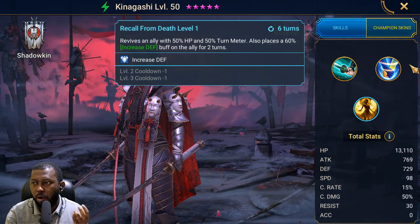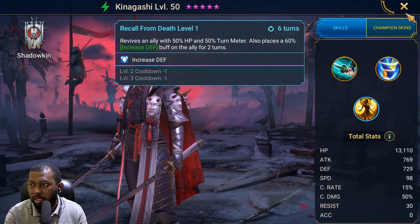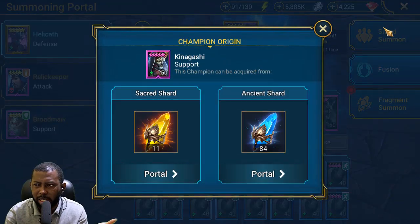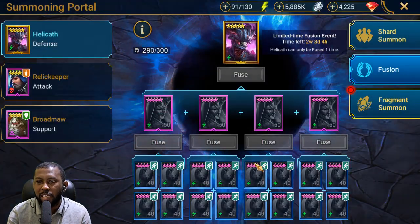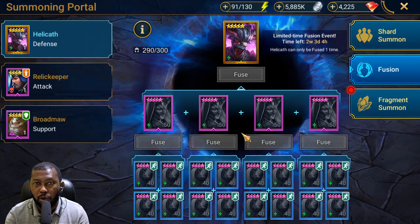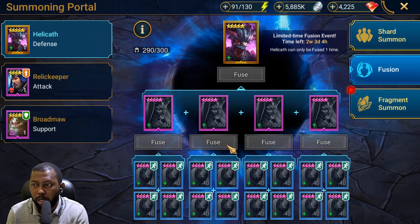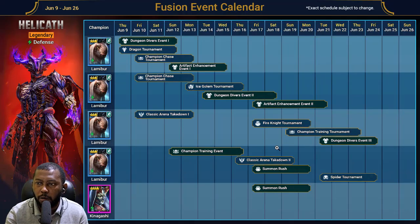For general content, we have better revivers and better champions who can do multi-ally attacks — like Farrakhan or others with three-ally attacks. The A1's turn meter reduction isn't 100% reliable either. My conclusion: Kinagashi is not a champion I want a duplicate of. I'm going for him to help skip some events in the fusion, but I won't be chasing duplicates.